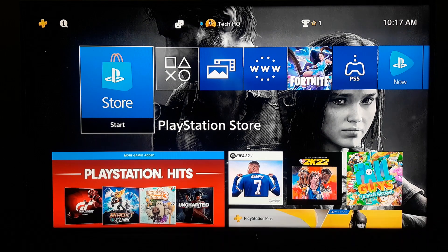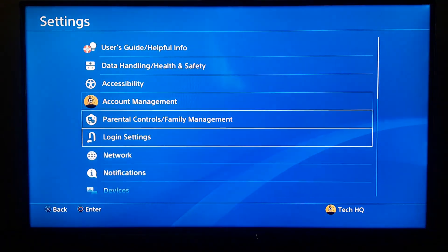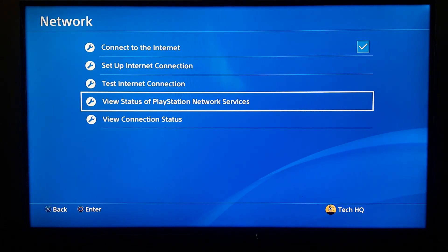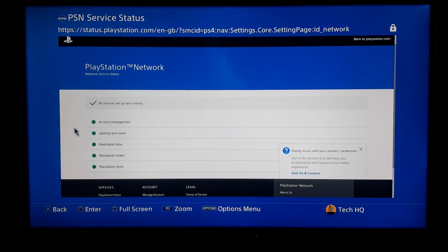If you've tried all of these methods and none of them worked, it means PlayStation Network services have a problem. To check the PlayStation Network service status, go to the top bar, scroll right to Settings, scroll down to Network, then go to View Status of PlayStation Network Services. If you see a red circle, some services are down — you can't do anything about it, just wait a few hours and try again.